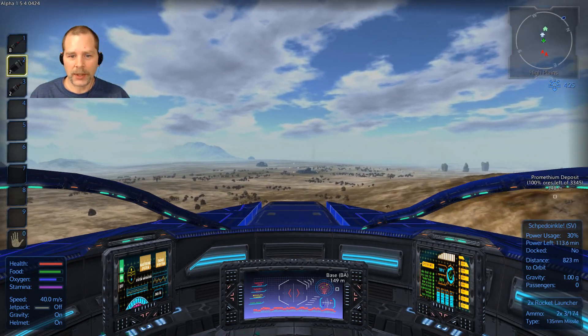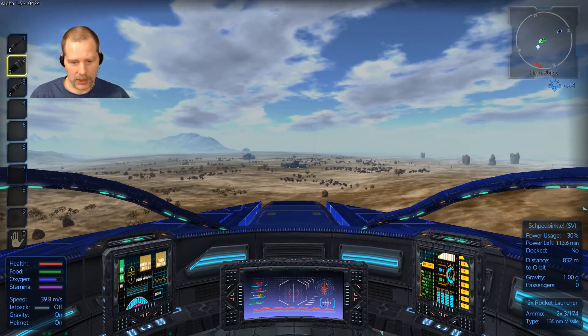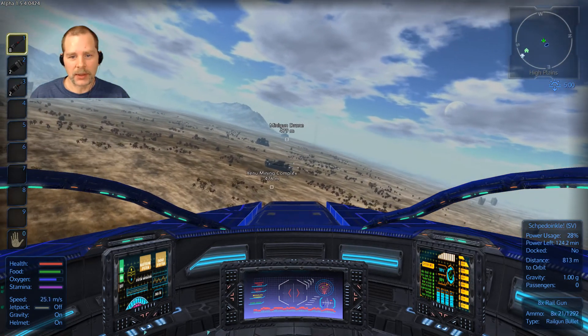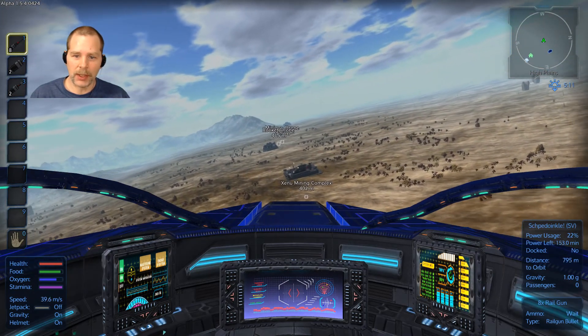I need to check out — I think I'm going to take out the smaller POI, which is actually the one that looks bigger right here. But I think I need to get the turrets off of this thing so that it's not shooting at me the whole time. I'm in there.